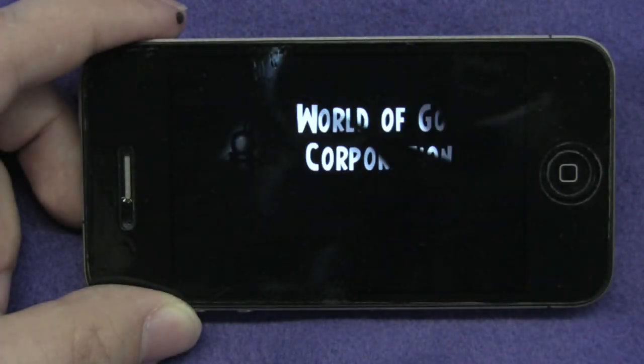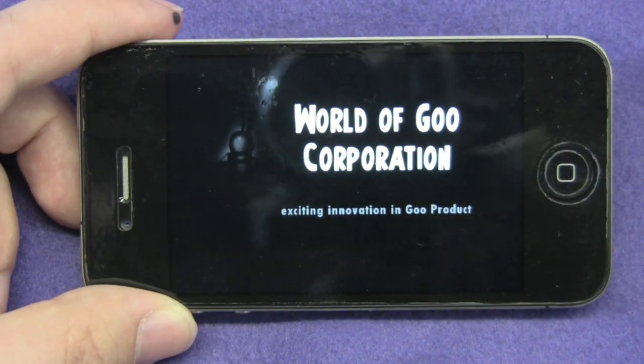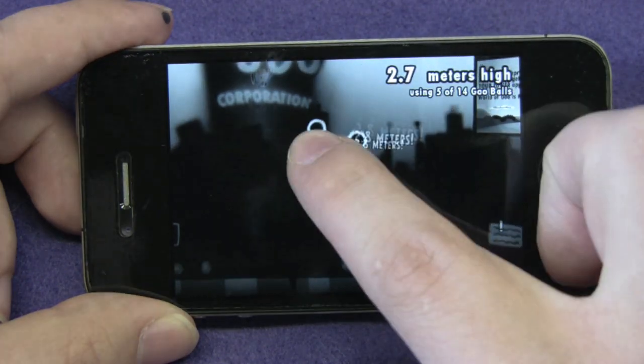At the end of each level, if you get more than the needed goo it'll go to the World of Goo Corporation. This is pretty much just a fun little mini game where you can stack up the extra goo to see how high you can get, and you can see scores from around the world. So that was World of Goo for the iPhone — it's currently 99 cents in the App Store, which is a really good deal because there's a ton of gameplay in this game.